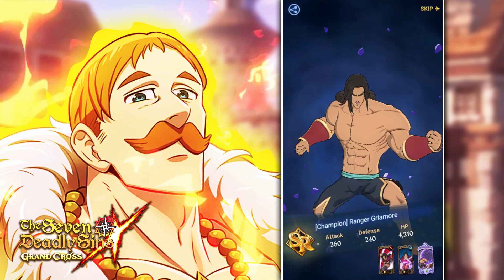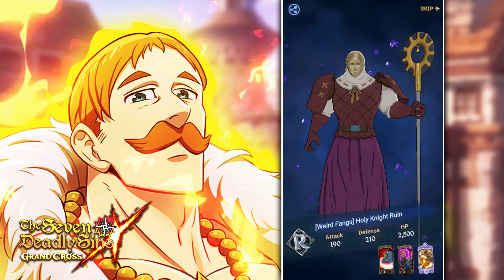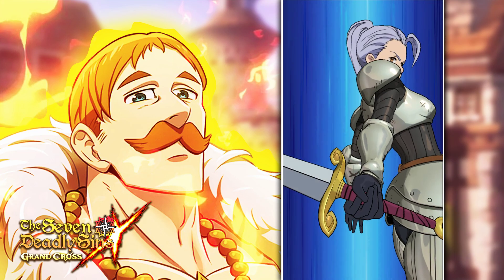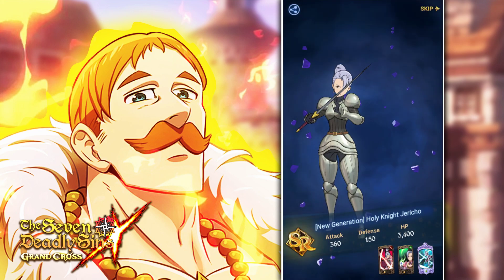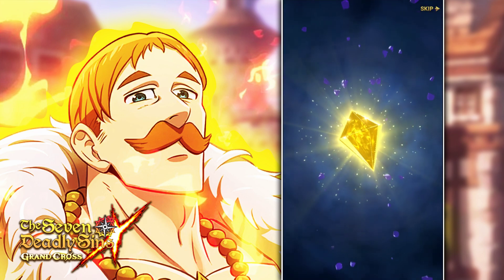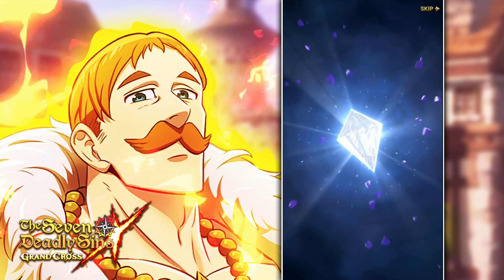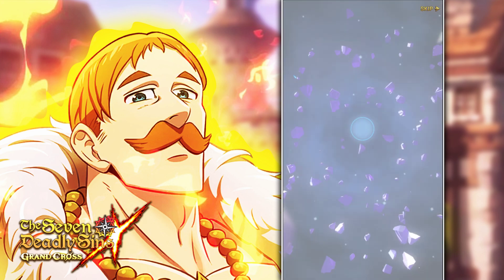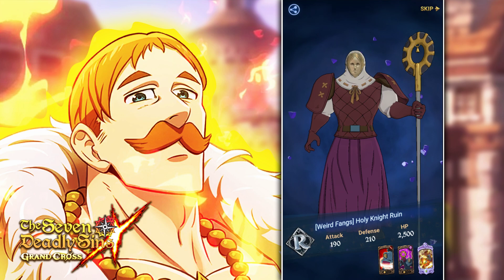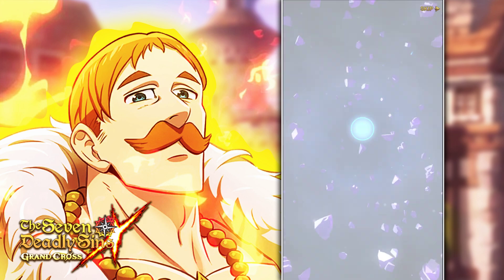Because it's my first time summoning on this account I still have plenty of characters that I have to grab. In terms of SRs I need green Gil Thunder, blue or red Jericho, red Gil Thunder, and red healing Elizabeth. These Griamore dupes are really nice because I can feed them - any dupes for my story bond. Blue Meliodas will also be really really nice, or the story DN red one - all those are really good characters to feed dupes into.